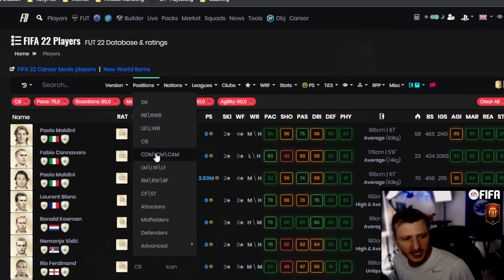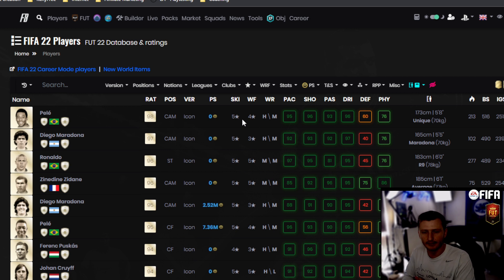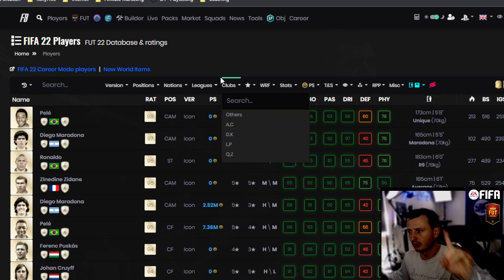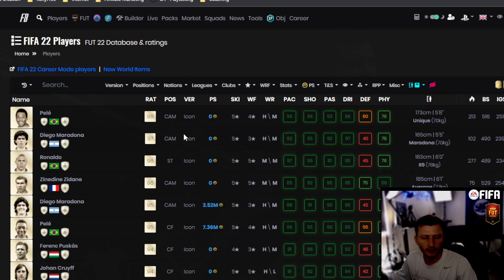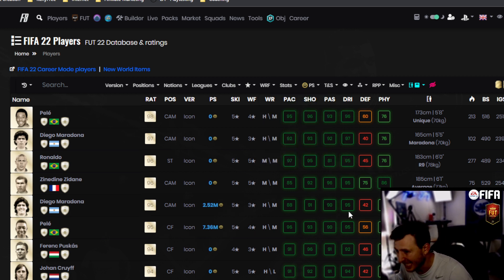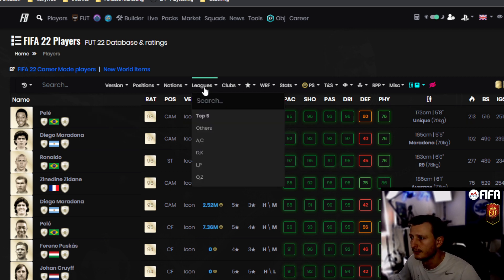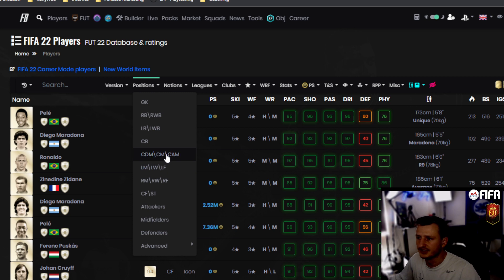Moving on to CDMs. I consider the CDM and center mid positions completely different — it has a lot to do with work rates. Also on center backs — I didn't mention work rate, but make sure to try for a high work rate since that makes a huge difference, along with stamina. These little stats matter late in the game because once it hits the 60th minute and stamina drops, all their defensive awareness drops too. That's why super subs matter.